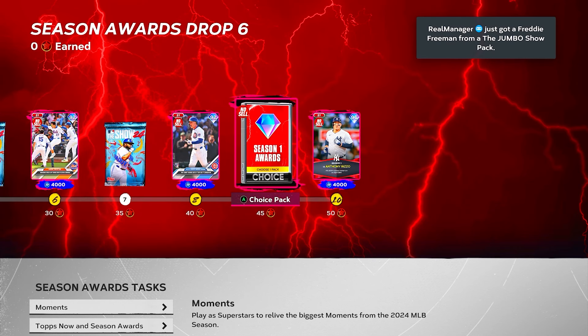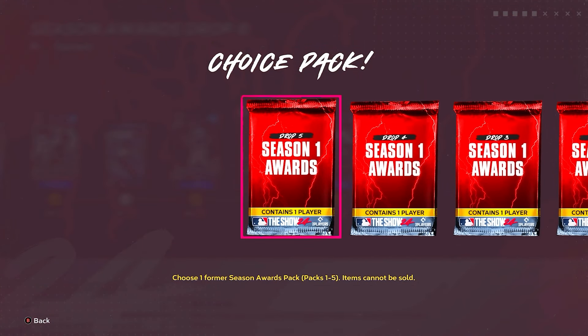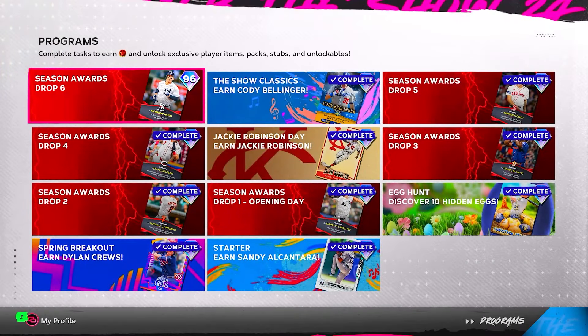They also finally added a choice pack of Season Awards — drops one through five — which is very nice to see. People had been complaining they hadn't been adding that into programs, and they finally added one into Season Award Six.